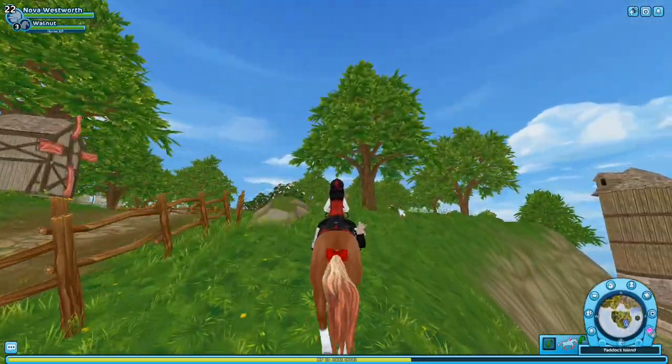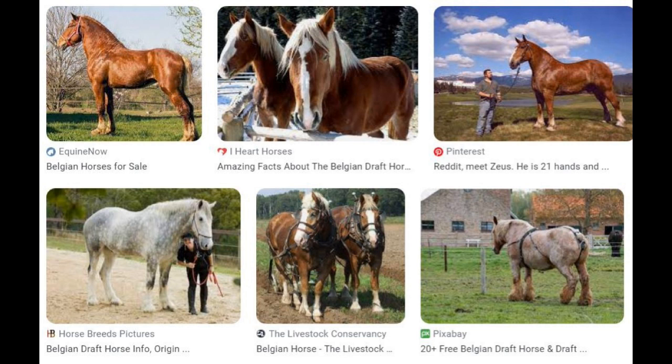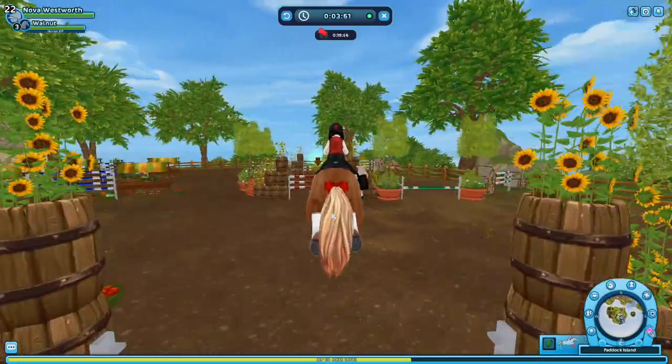First of all, I want Belgian draft horses. I really like Belgian draft horses. I think the Percheron models are really good. If we had just gotten that in Belgian draft colors, they would literally look like the exact same breed. It just looks like a really good model for the Belgian draft horse. So it'd be really cool if Star Stable could take the Percheron model and edit it a little bit to make it into a Belgian draft.